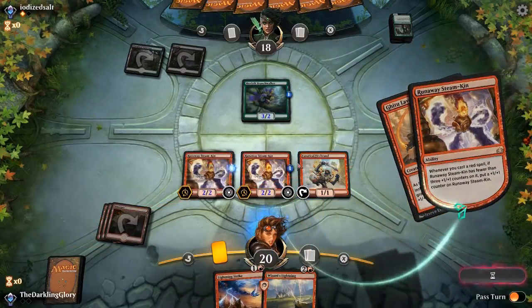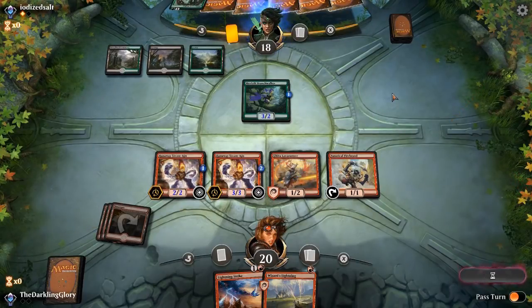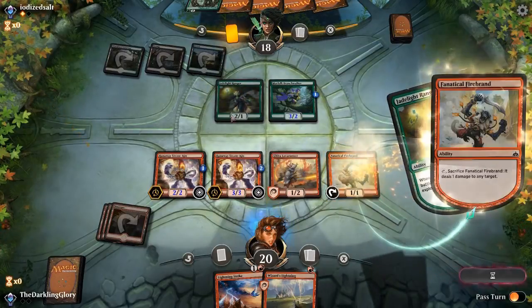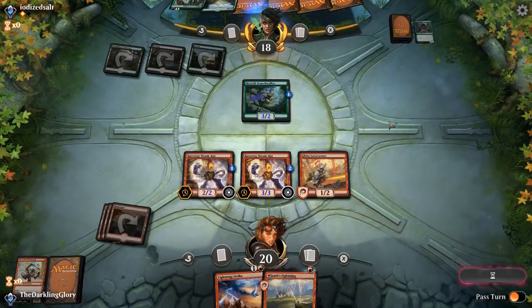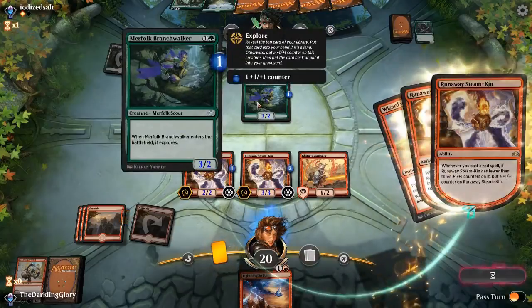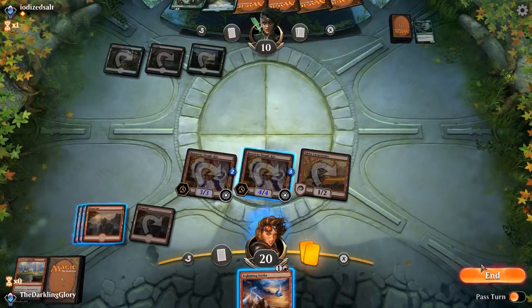I'm going to go ahead and play this. I'm not going to attack with either of my creatures here — I'm just going to take the turn off to really build up our board. They might have a Golden Demise, but I don't think so. I'm going to get rid of this right now. I'm going to use the Wizard's Lightning — it's the more efficient spell, but it's also the only one that can get turned off, so it's more of a liability to have it, whereas Lightning Strike always attacks for the same amount. Not using Lightning Strike here, because I want to make sure this dies before they get to gain life with it.